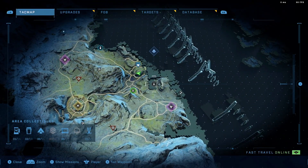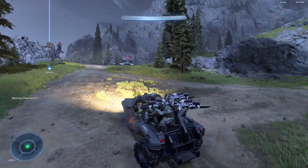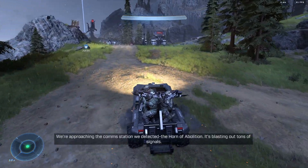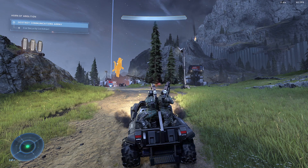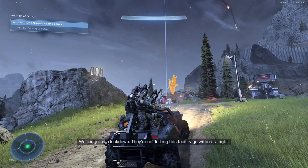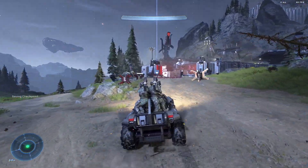Alright, now we are headed over to the fort. Here we are rolling up to the base — still got our damaged Razorback. I think we lost one marine; we had four before but now we only got three. In-game: 'The Horn of Abolition is blasting out tons of signals, including decrypted UNSC transmissions.' We triggered a lockdown — they're not letting this facility go without a fight. All the more reason to take that array apart. Let's get the lockdown lifted. Alright, weapon, I get it — we've gotta take it down.